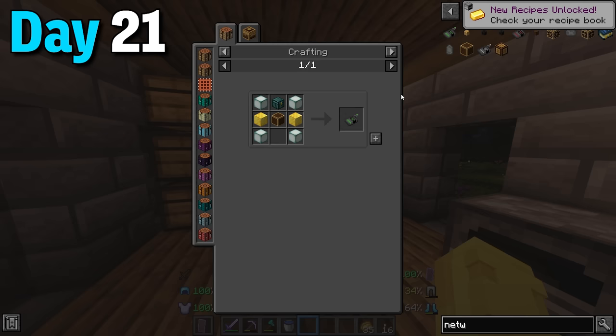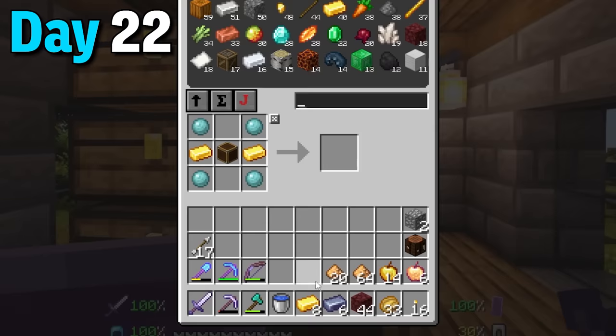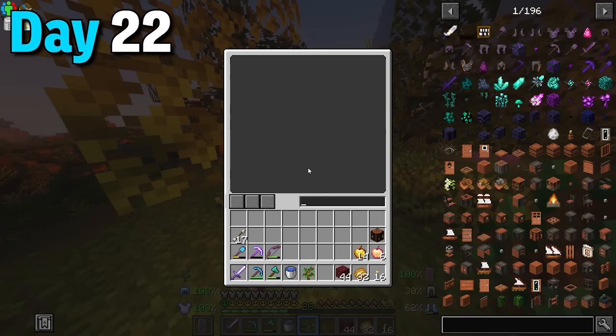I built up quickly, gathered tons of glowstone and popped right back home. This really wasn't the remote I wanted but it'll have to do for now. I then connected it to the storage root and force loaded my chunks so I should be able to access these chests from everywhere.